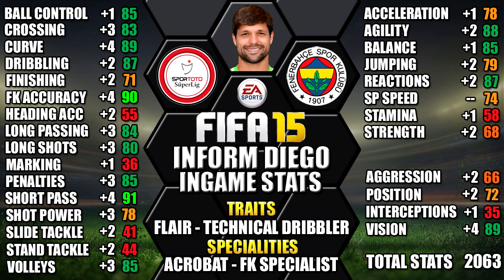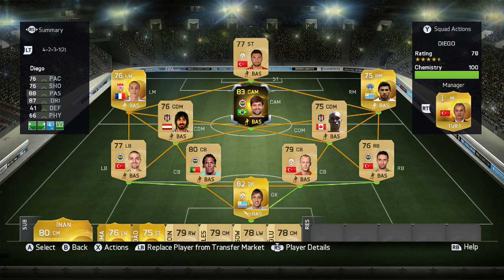You can always pause it if you want a close look at any of these. This is the team we used Informed Diego in — a 4-2-3-1 Super League team with Diego at CAM.